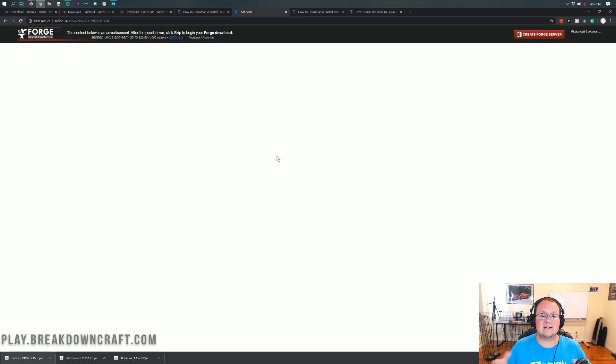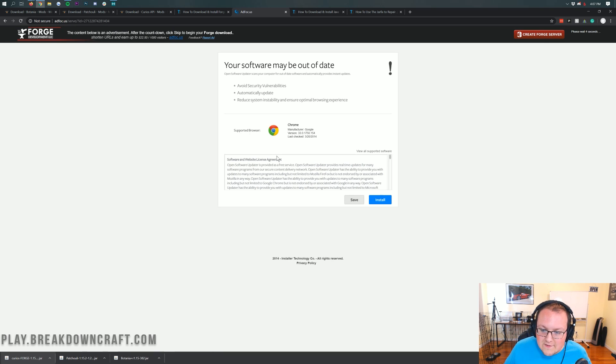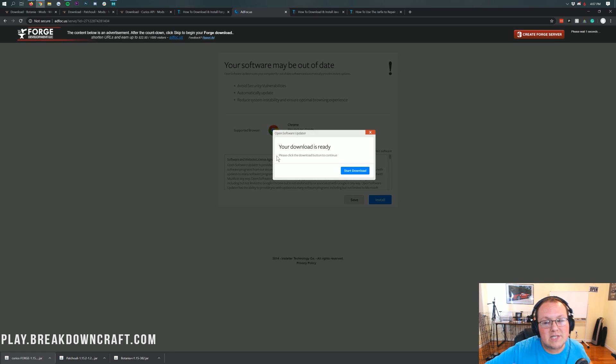When you click that Installer button, it's going to take you to an ad page. Stop — do not click anything on this page whatsoever. Your download is not ready yet. Breathe — wait about five seconds, and then in the top right a red Skip button will appear. That red Skip button is the only thing you want to click on this page. Click it, and then in the bottom left you will see Forge appear. If it says Forge in the bottom left, click Keep. If it doesn't, click Discard and click that red Skip button again. Same thing on Mozilla Firefox — if it's got Forge in the title, you're safe to save the file.